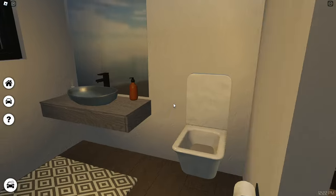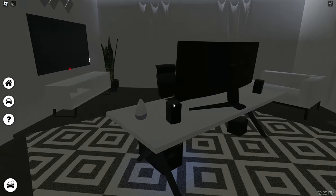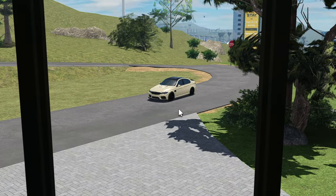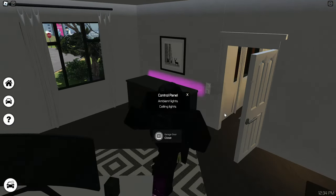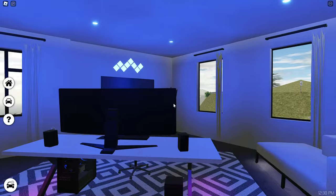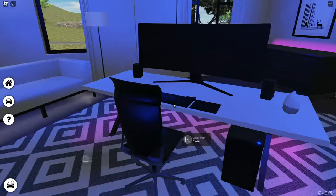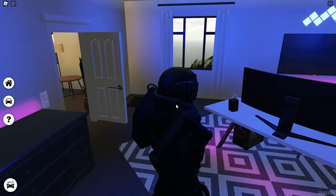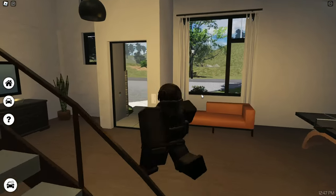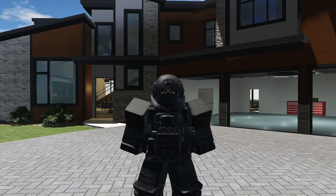Upstairs there's another bathroom and a gamer room with purple ambient lights and wild ceiling lights. It even has a gym area - perfect if you've been sitting at a PC for 12 hours. I'm definitely going to use this house. One last thing - the Pacifico 1 houses also now have the new ambient lighting system added to them. That's pretty much it for the video, thanks for watching!